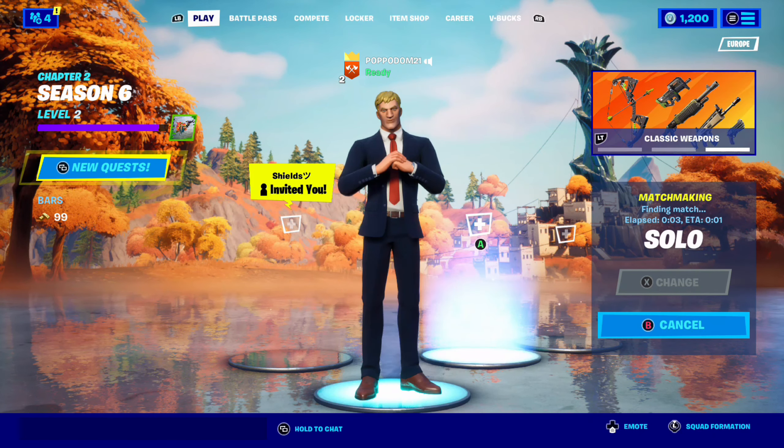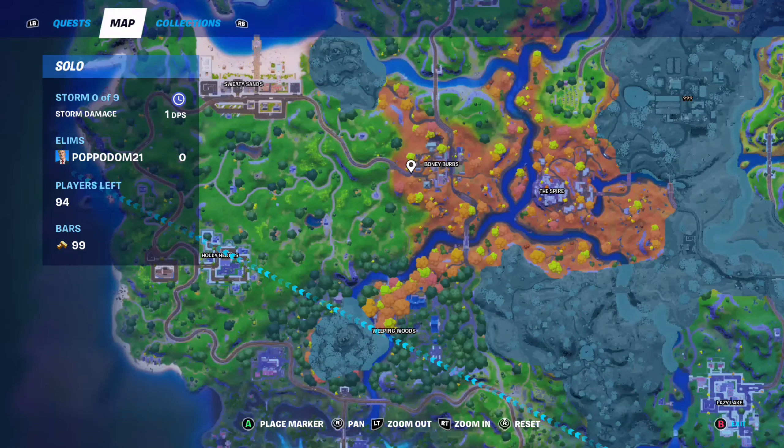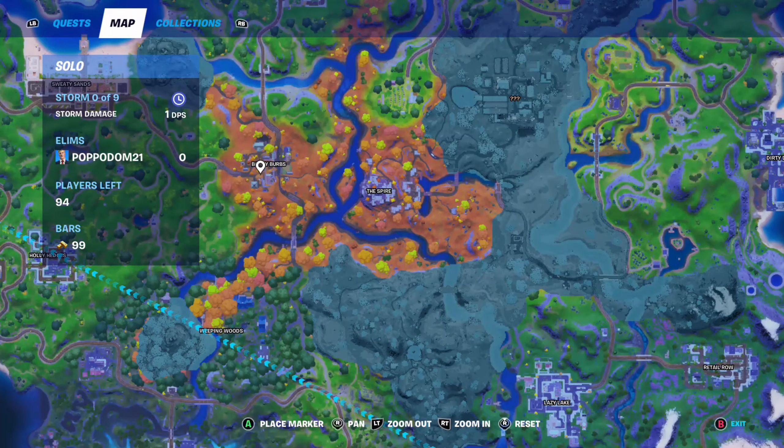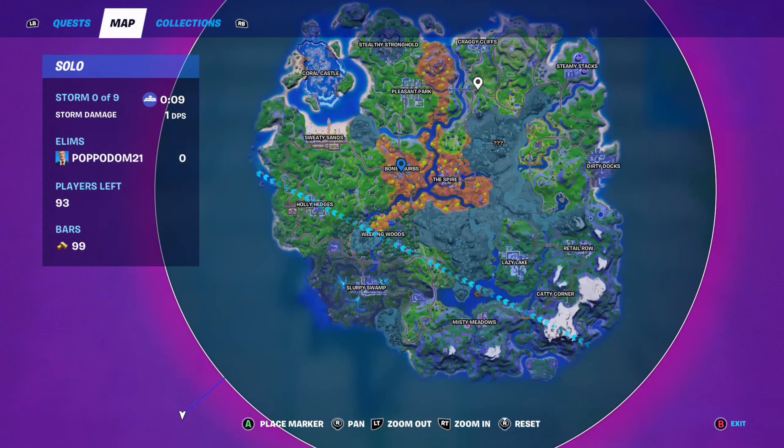I'm only level two so I haven't really played much. I played one squads game and some creative yesterday, so I'm not sure if I'm ready to get a win right now. These two places I've been to - I think I landed here and died pretty quickly. We're not gonna go Pleasant unless I really end up wanting to die. We're gonna land right here.